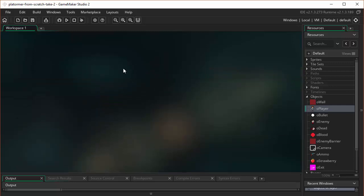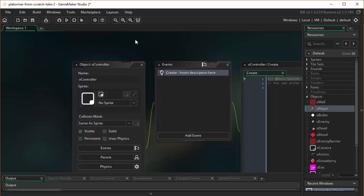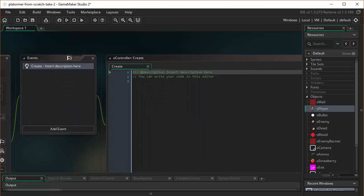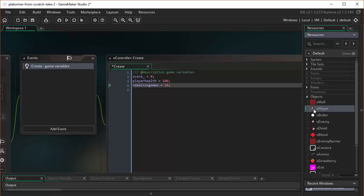Let's close down our player and create a controller object. We'll call it OController. On our controller object, we will have a create event. In the create event, we're going to define some variables. We're going to create our custom version of score — not the built-in score. I'm giving it an underscore at the end to differentiate it from the built-in version, because if you use the built-in version, you may run into some issues. I'm also going to put player health onto the controller object, and I'm going to move remaining ammo also from the player object to the controller object.